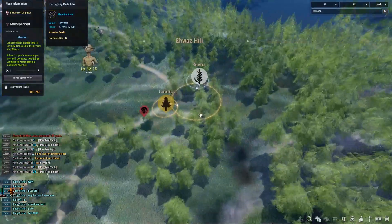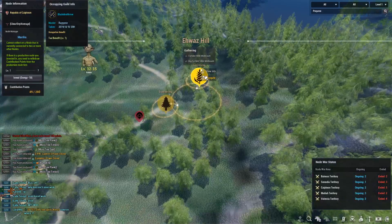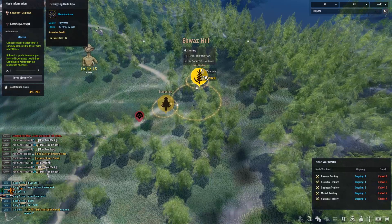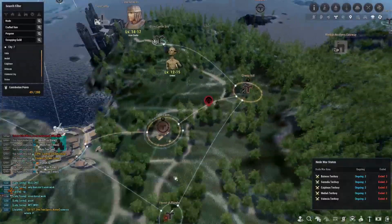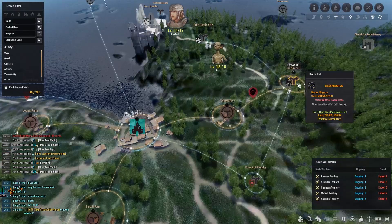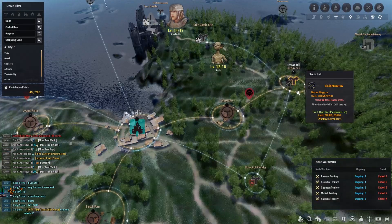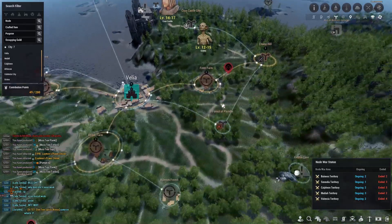I'm investing into Iwa's Hill and grabbing the fortune teller mushroom node — it's a good CP node and it's used for alchemy. If you don't want to buy fortune teller mushrooms off the market, just invest in this node. If you're planning to get into alchemy and want to think ahead, there's no problem getting this early.